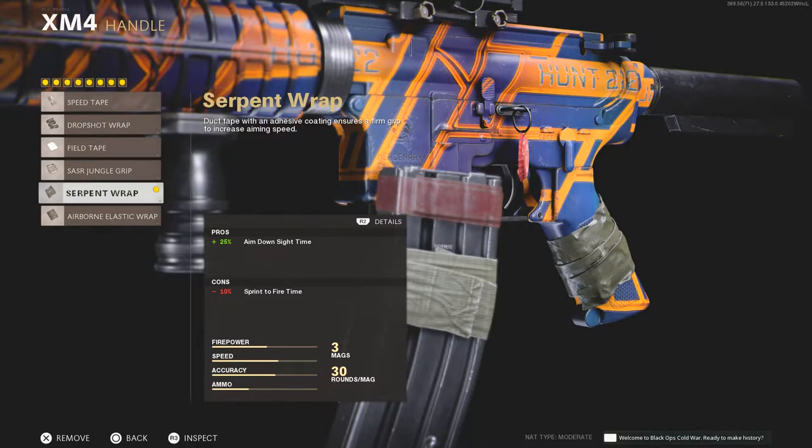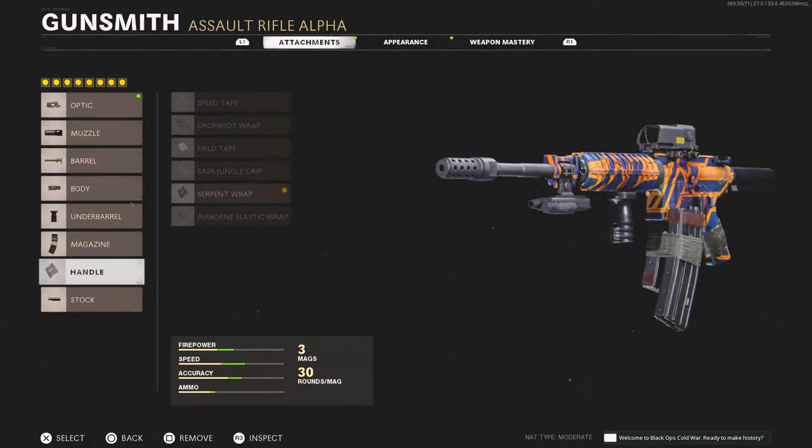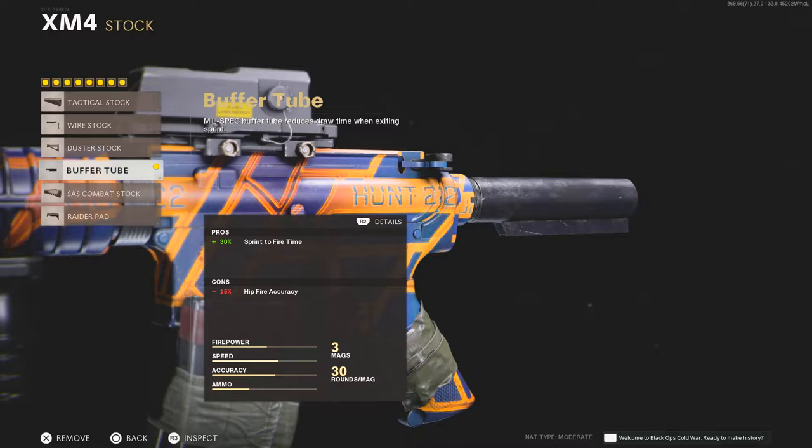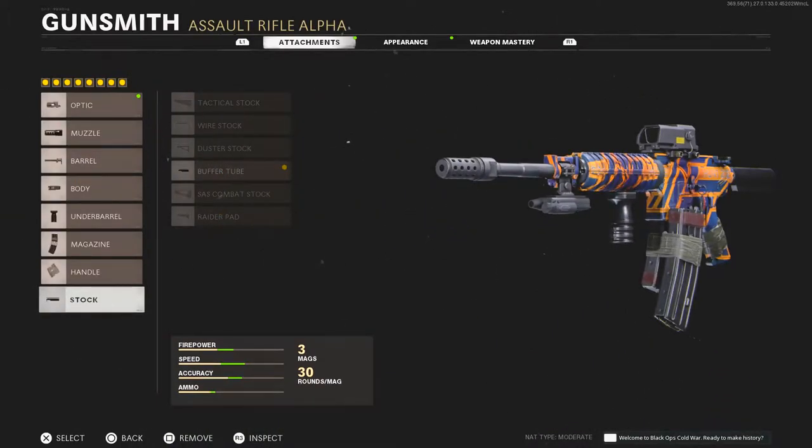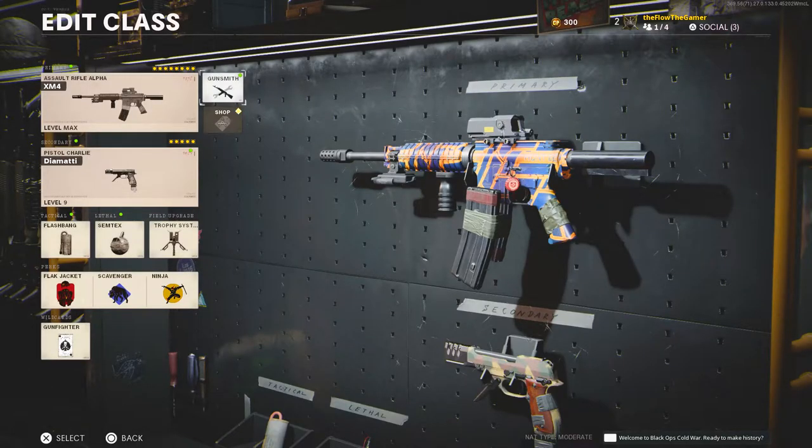Last but not least, the stock — I got the Buffer Tube. The hip accuracy is eight percent with this build. So that's what I've been shooting with. I also got other guns I might showcase, but lately this is what I've been running.